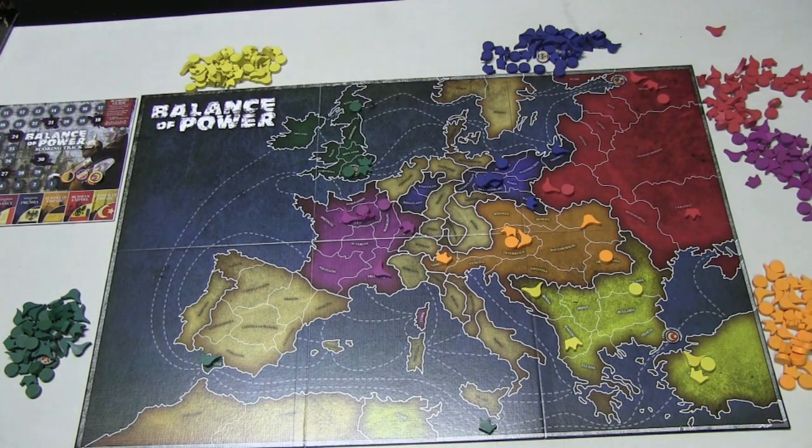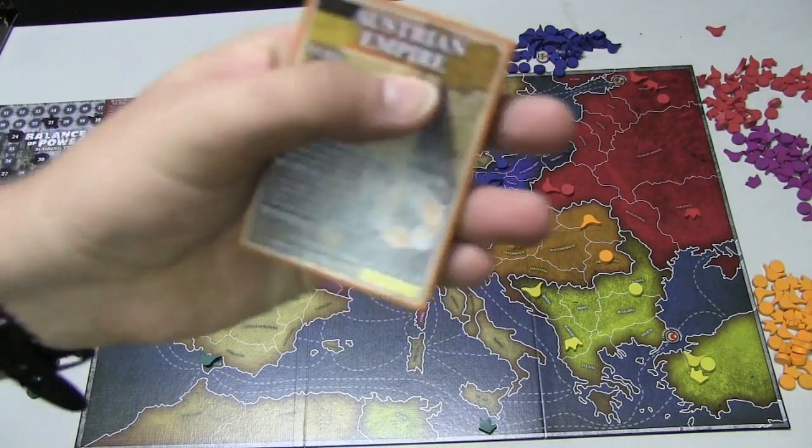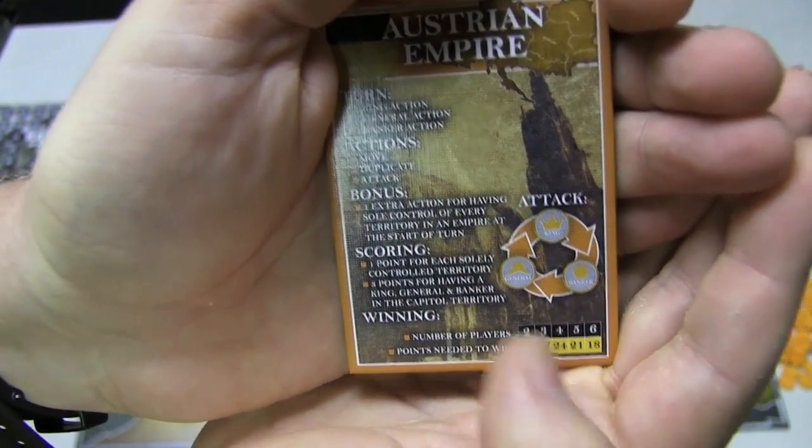What you need to remember is that kings beat bankers, bankers beat generals, and generals beat kings. That's something we'll probably mess up at some point, but that is what it is. And it's basically a paper, rock, scissors mechanic — you can see the paper, rock, scissors thing right there.